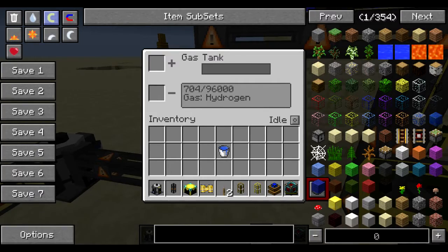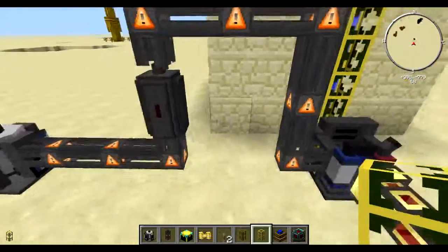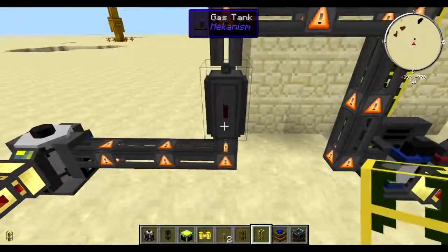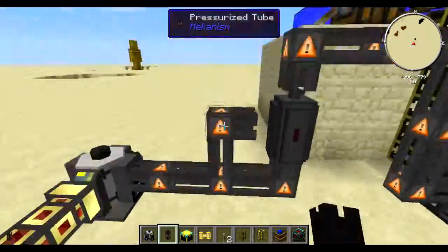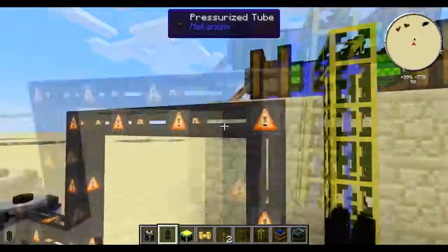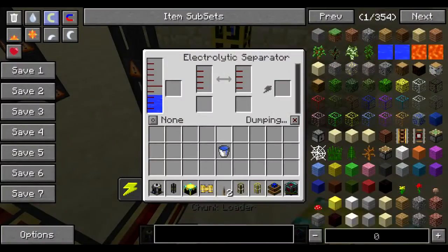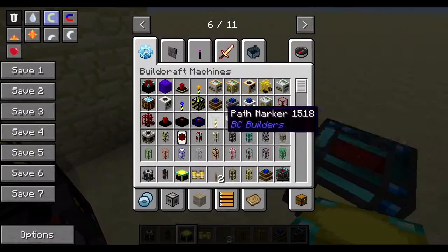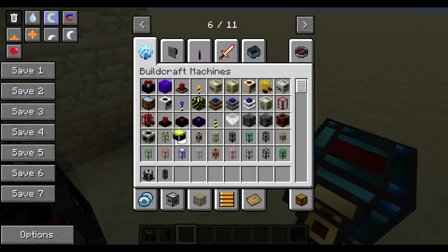That's not receiving hydrogen. No, don't want it to dump. There is actually no way to get it out of a gas tank — that's unfortunate. This has run out of power. So back to square one.